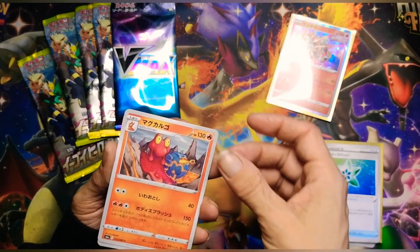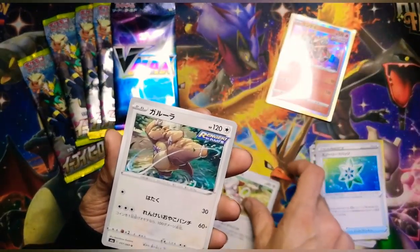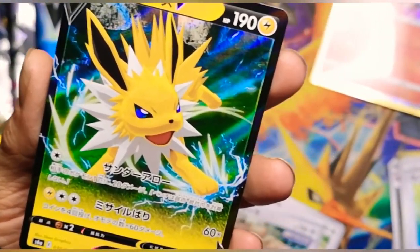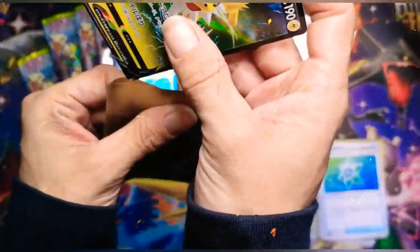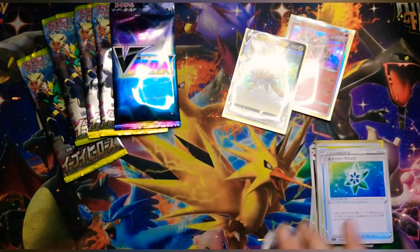Who is that? Marktarg? And Pangoro — isn't he so cute? Smeargle. Kangaskhan. Nice. Jolteon V — awesome. I'm so happy to be able to share this with you guys. This is amazing.